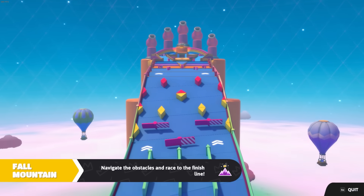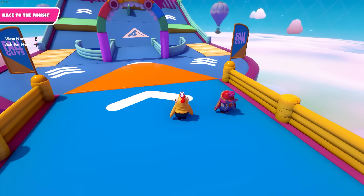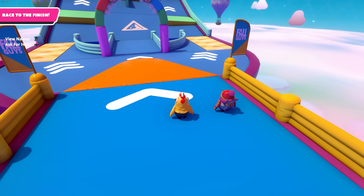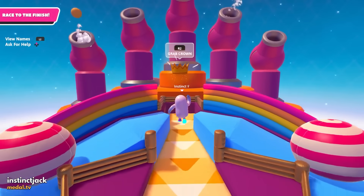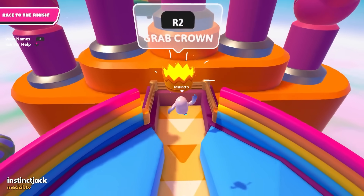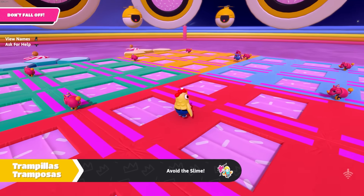This third new strat in Fall Mountain is insanely difficult to pull off — I couldn't even do it myself and had to get a clip from someone else. But if you time it just right by standing under the Big Edus, you can get the Edus to launch you without ragdolling you, and it can take you straight to the crown.